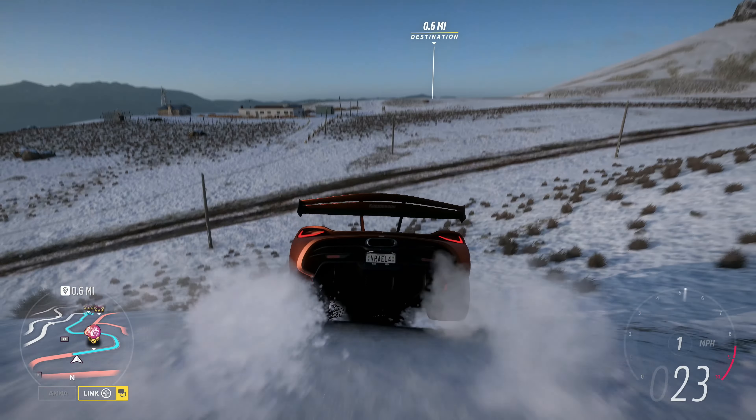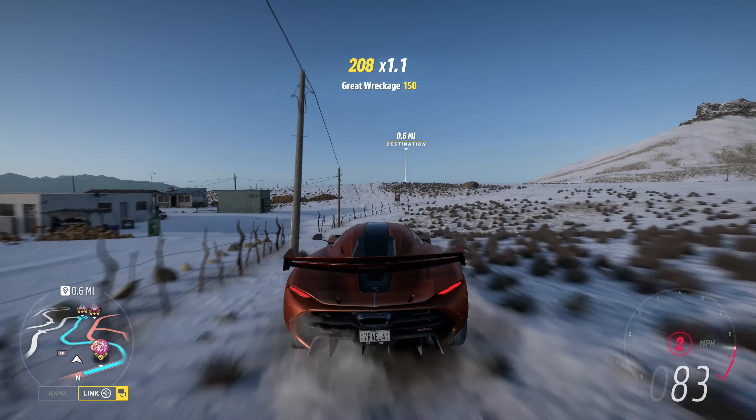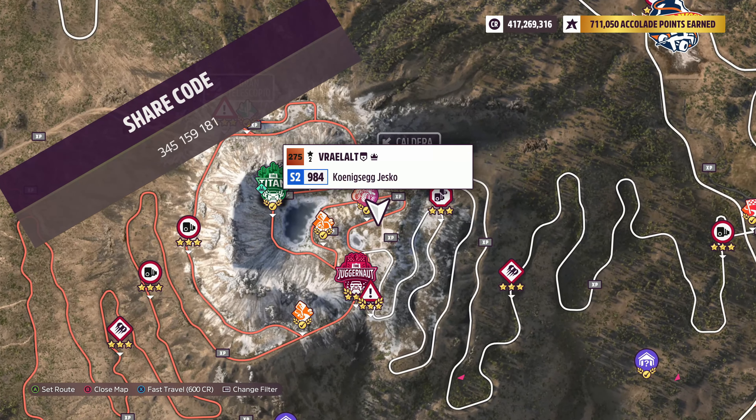How's it going everyone? Welcome to series 18, Horizon Wilds Takeover, spring in Forza Horizon 5. The vehicle we're using today is the 2020 Conduct Zeguyesco. The share code's on the screen now.